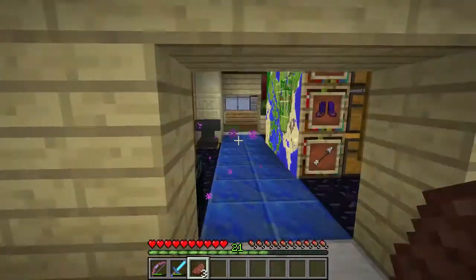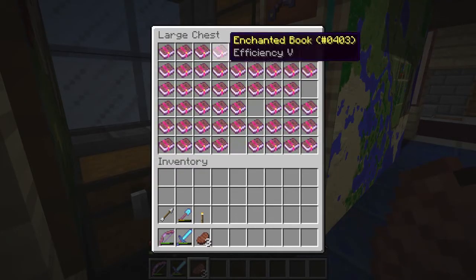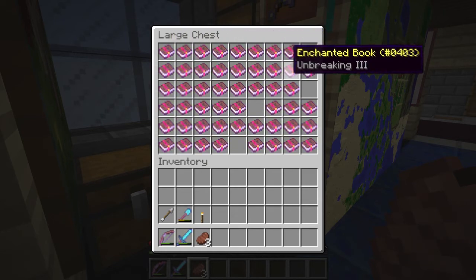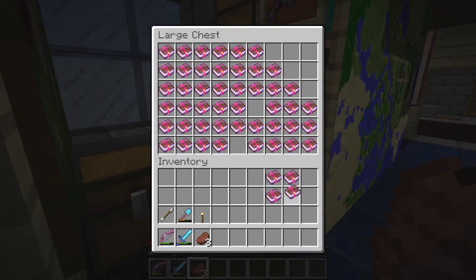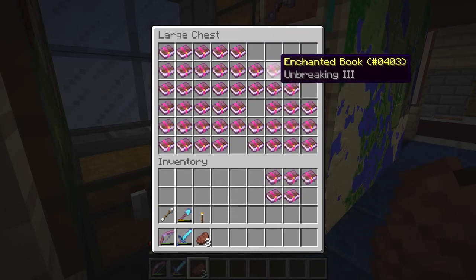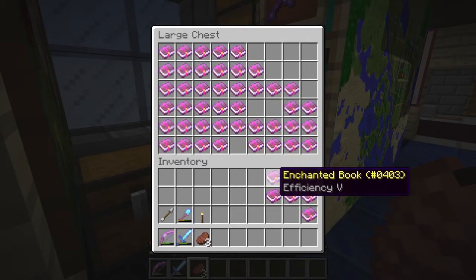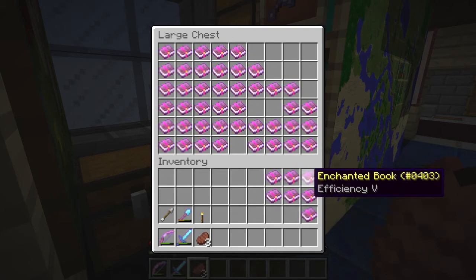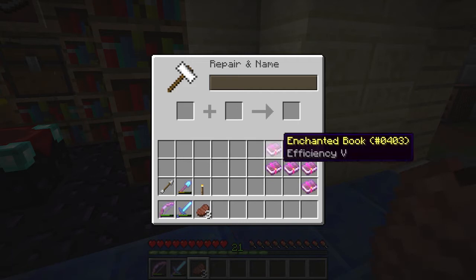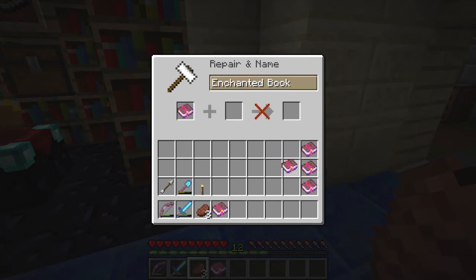So I'm going to fix that problem today. First off, we need to get our enchantments. I have tons and tons of books, so it's not that big of a loss, but it's still going to be a little bit of a tedium to replace it. We've got the books here for Stonesbane, the books here for Woodsbane, and then the books here for Miner's Delight. What I want to do is combine these books so that I've got just one book that I have to put on each tool.